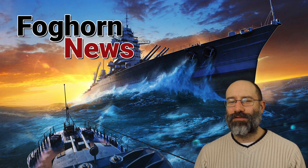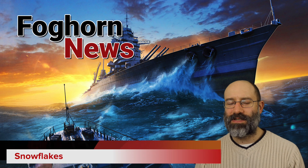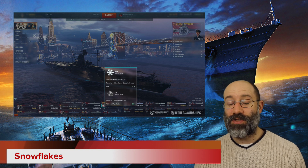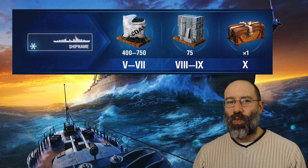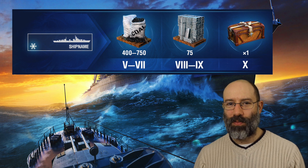There's a whole load of interrelated things going on in update 0811, and I think the best place to start is with snowflakes. If you've been playing the game for a while, you'll know how this works. Each ship in your port at the start of 0811 will have a snowflake symbol on it. The first win in that ship knocks the snowflake off and gives you a prize — it's once per ship for the whole update, so you'll benefit from having lots of ships in your port.